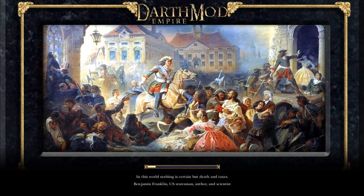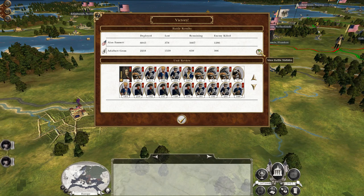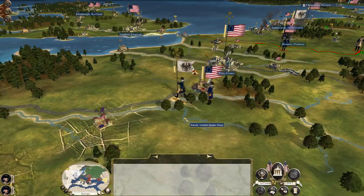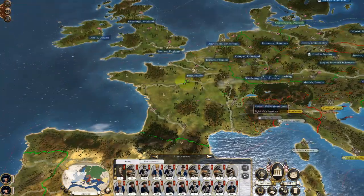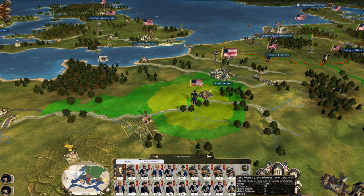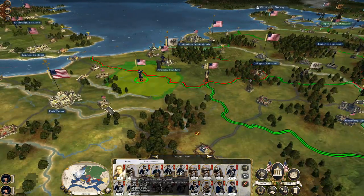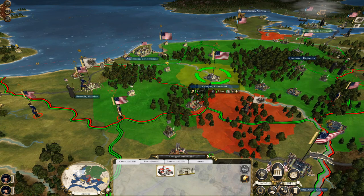In this world nothing is certain but death and taxes — ain't that right, Benny? 378 lost for the loss of almost 1,600 of theirs. Obviously the horse artillery just tore them up. A few experience chevrons gained here and there — grenadier guards, line infantry. Let's replenish and get all my units that have been involved in wars replenished, because right now some of them are a bit knackered.